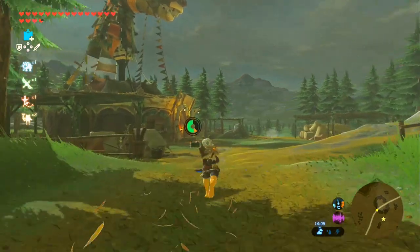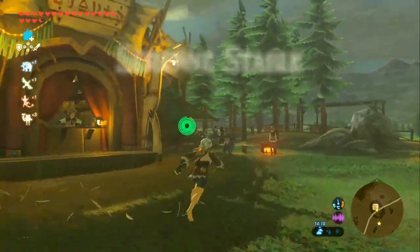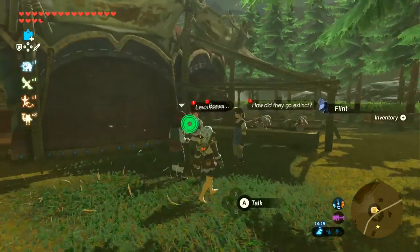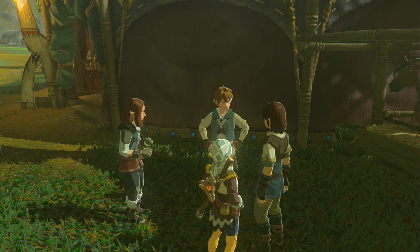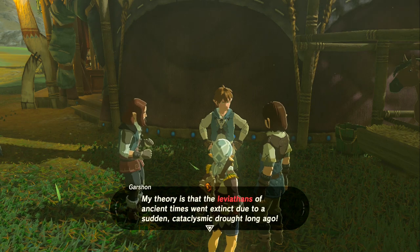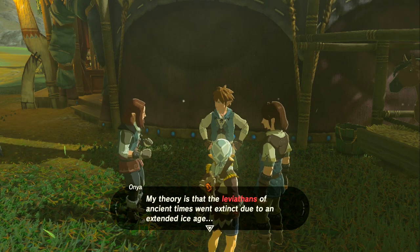Here we are — welcome to the Serene Stable. For this side quest we need to talk to multiple people: those group of boys over there, the researchers. "Bones Leviathan — how did they go extinct? My theory is that the leviathans of ancient times went extinct due to a violent volcanic eruption." "My theory is that leviathans went extinct due to a sudden cataclysmic drought." "My theory is that the leviathans went extinct due to an extended ice age."